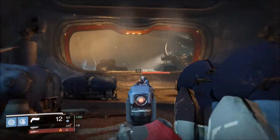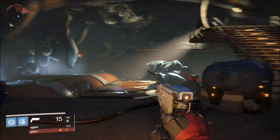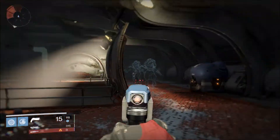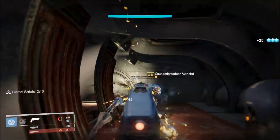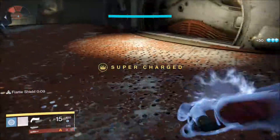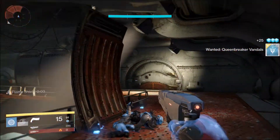Now in the ship here will be the three vandals you need to kill for this bounty — they are invisible. Here they are. They won't always be patrolling up here though; the first time I did it on my hunter they were walking down there — they're actually scattered. Just keep an eye out for three invisible vandals and that's your first bounty.